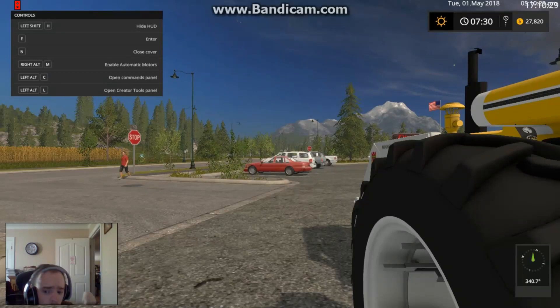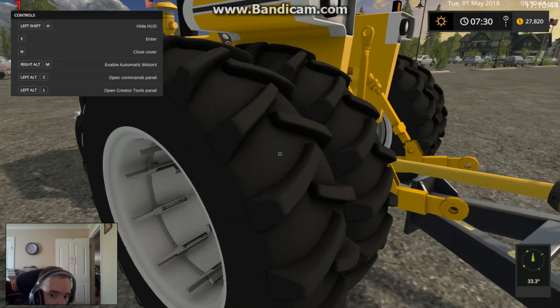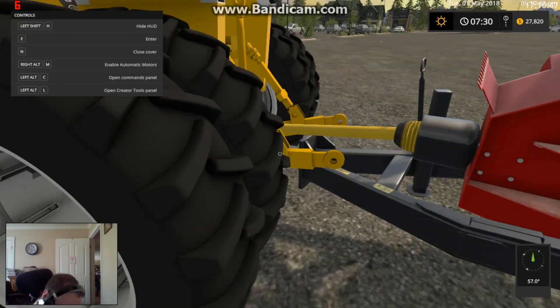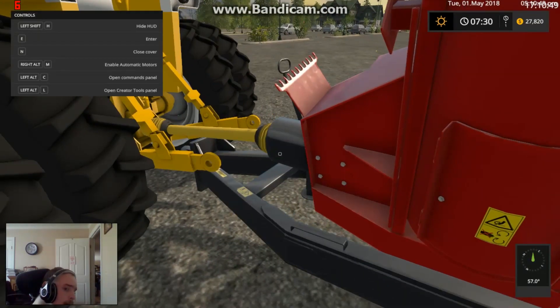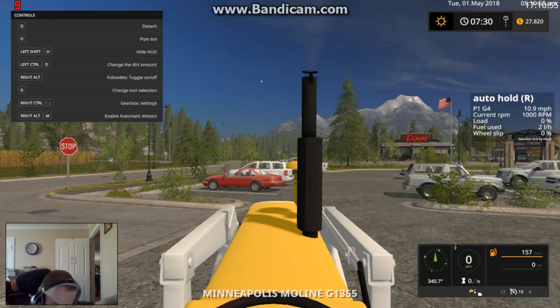I have not got my audio issue figured out yet. If you know how to get my audio set up using Bandicam, please let me know because I do not know what I'm doing. It looks like the PTO and the hitchup is actually in the right spot. I didn't even check to see if there was a horn — yes it sounds like a little car horn, but there was a horn.